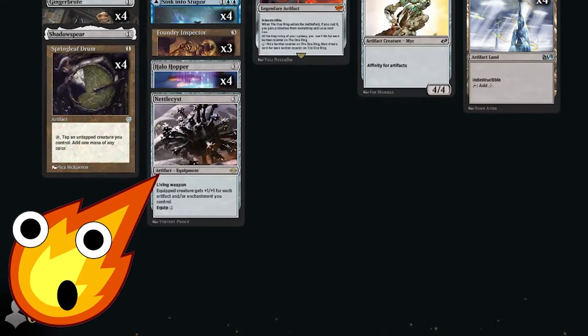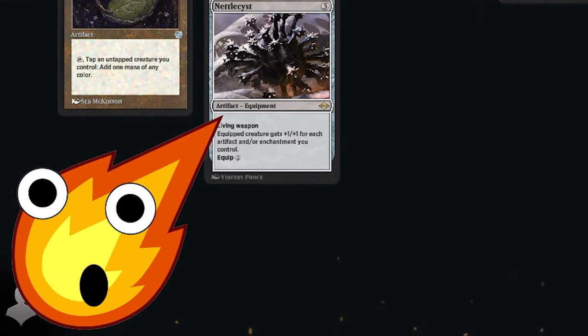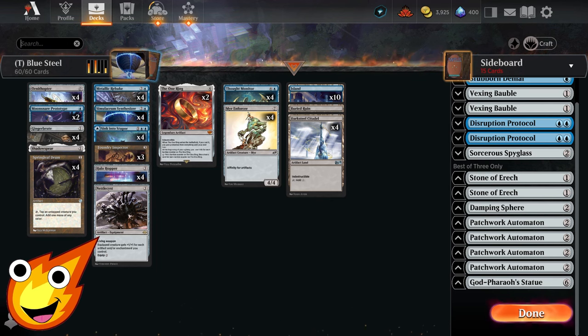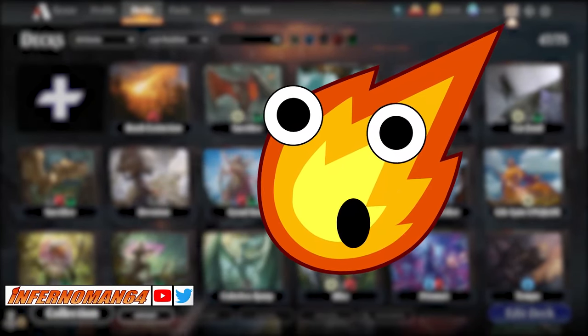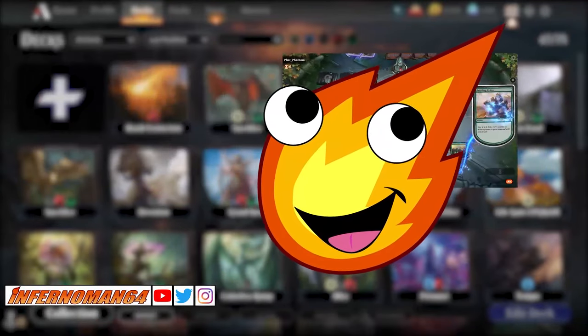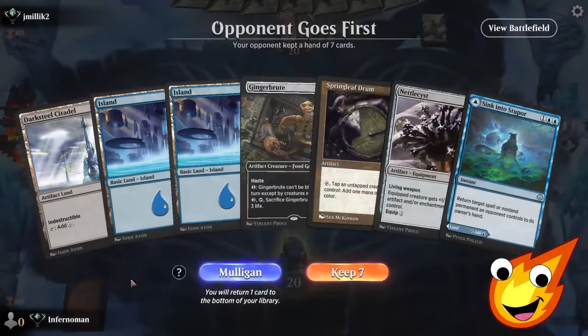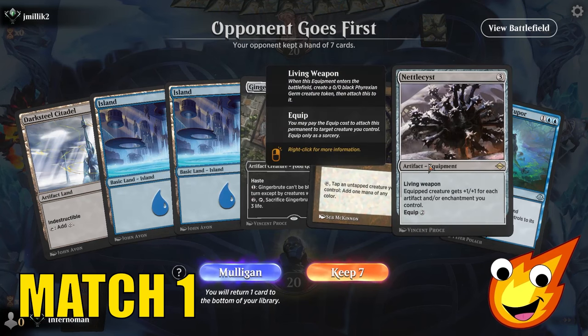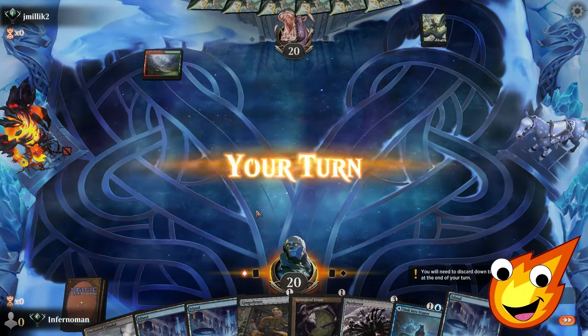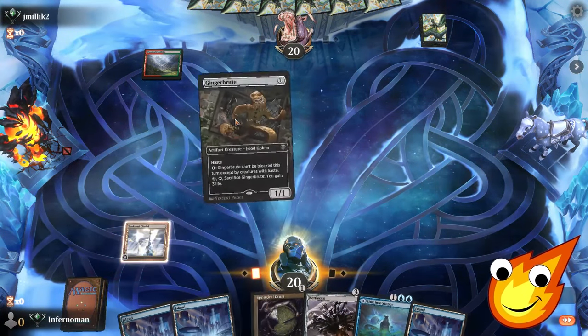So is it possible to cheat out some of these bigger artifacts for next to nothing on a budget in the most powerful format in Arena? Bold strategy — let's see if it pays off. I'm super excited about what this deck is capable of. Let's take it into Timeless and see how well the deck does. But before we continue, if you like any of the content I make, please like, follow, and subscribe wherever you watch so you don't miss out on any gameplay, booster pack openings, deck techs, and so much more.